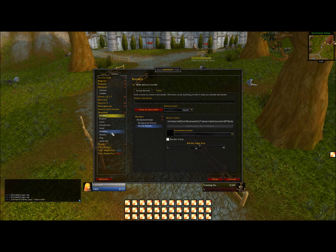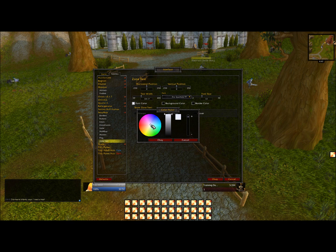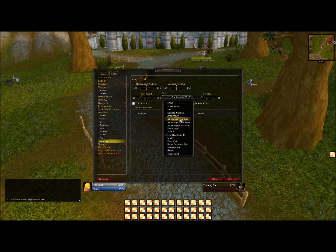Next thing we want to do is go ahead and click on Zone Text, click on Hover, and change the font color to white. We also want to change it to whichever font you like — I'm going to use this one just for this video.